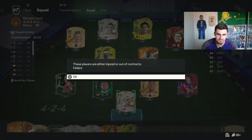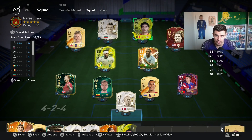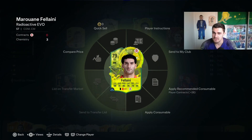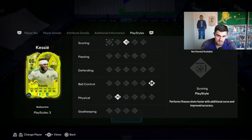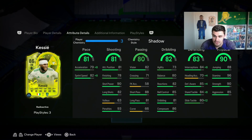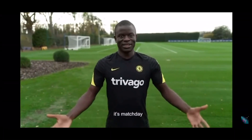If you want a cheap CDM which is an absolute unit — a bit like a Yaya or like a Fellaini or a Hulk — the era. This man here, just look at them stats. He's absolutely outrageous, he's a joke. Ladies and gentlemen, it's match day.